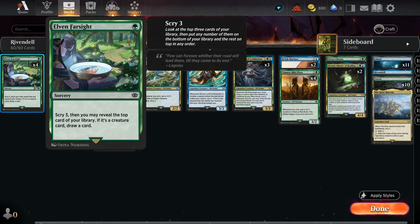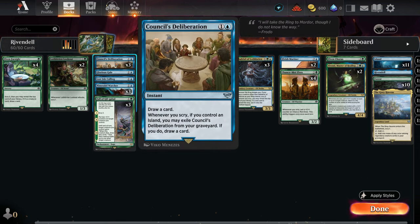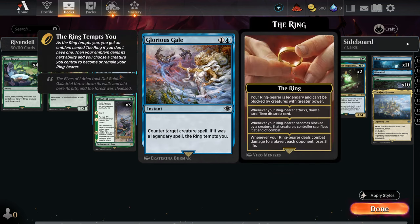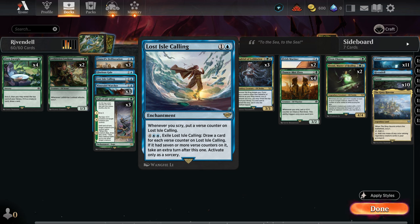Let's go over to the instant cards. Here we have Council Deliberation three times. We can draw a card and whenever we Scry we can exile it from the graveyard and draw an additional card. Then we also have one counter spell — Glorious Gale. We have three enchantments. The first one is Lost Isle Calling: whenever we Scry it gets a counter, then we can pay six mana and for each counter we draw a card. But if there are more than seven counters we get an additional turn.